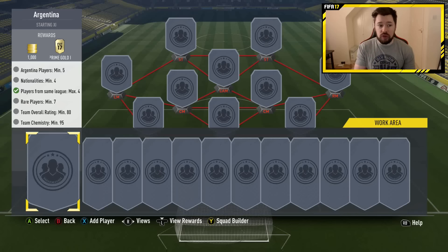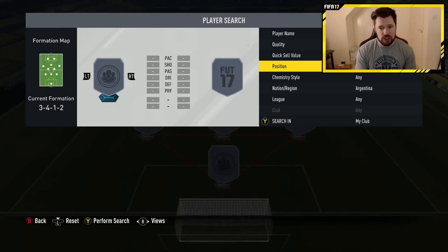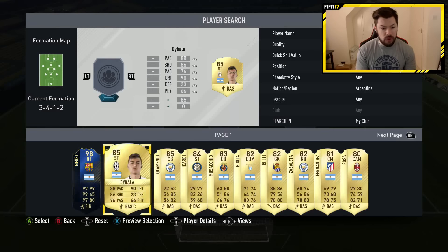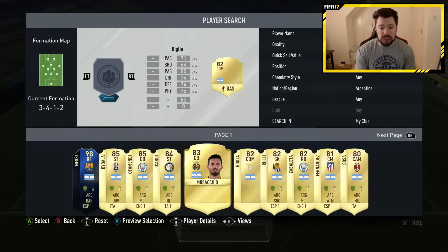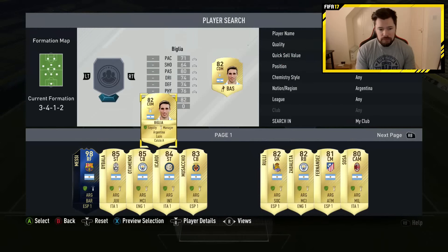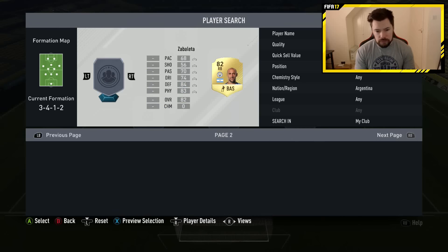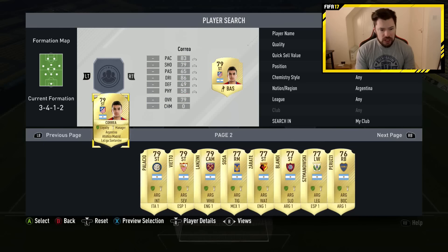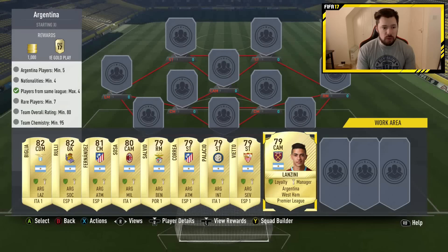You get really good rewards for this one and the teams are super cheap. So you need 5 Argentinians, we'll start off with Nation Argentina. I believe you need Golds and you need Rares. Rare player 7, Max League 4, Nations minimum 4 - that shouldn't be a problem. Overrating is 80. So we'll take some dudes that aren't really worth that much, some of the lower rated dudes, and we'll throw them onto the bench.